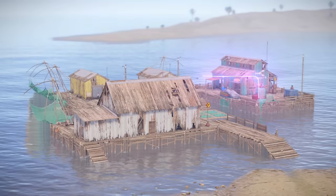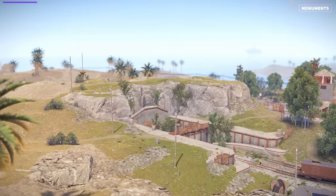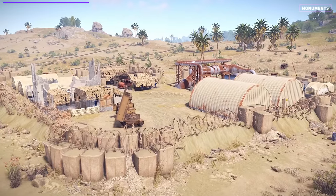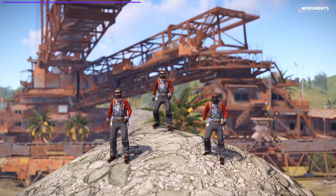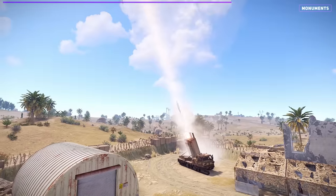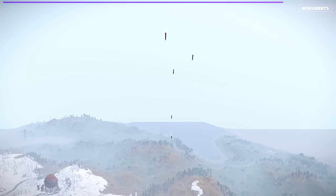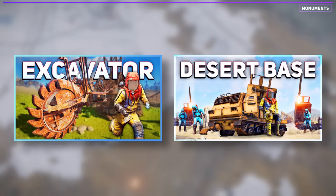The desert biome can randomly spawn a variety of monuments from low to high tier. However, two monuments that always spawn in the desert are the large excavator and the abandoned military base. The large excavator is popular among larger groups as it yields the most resources compared to other monuments. The abandoned military base offers the MLRS, which allows players to launch rockets at any base within the server. I have dedicated guides for both monuments if you're interested in learning more.